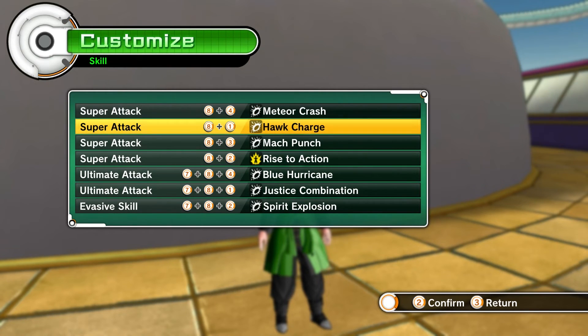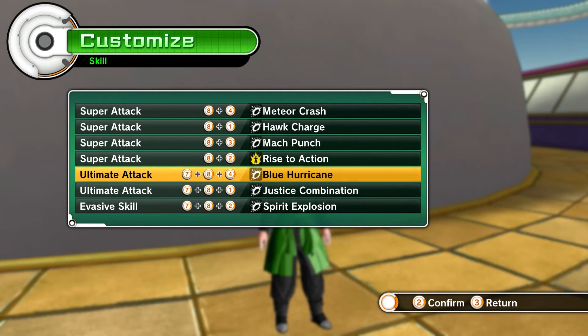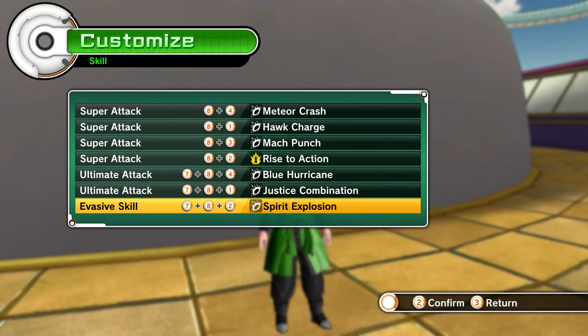For skills we have Meteor Crash, Hawk Charge, Mock Punch, and Rise to Action — she actually slaps your cheeks to motivate you in the anime, so it works. Blue Hurricane represents palm rotation, kind of like palm rotation times twenty since it's a giant tornado. Justice Combination is the closest thing to gently poking someone to death. I considered Victory Rush but there's a lot of teleporting and that's not very Hyuga. Spirit Explosion fits because it's blue and looks like chakra.